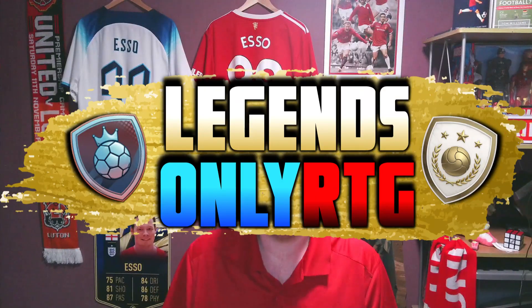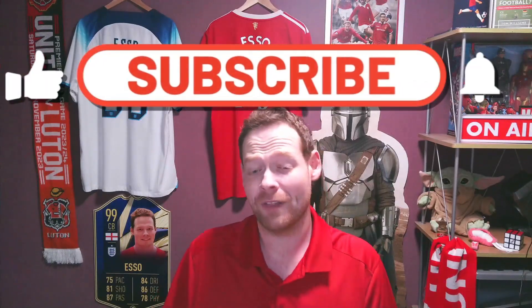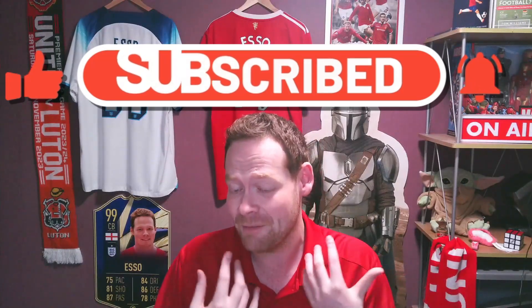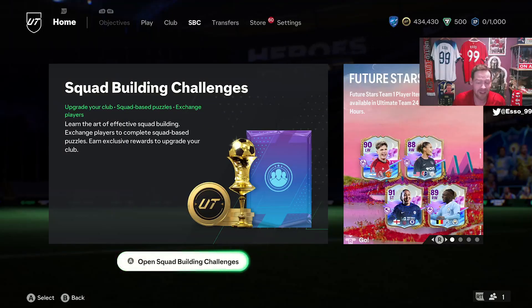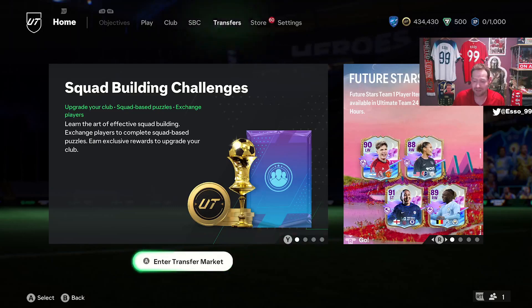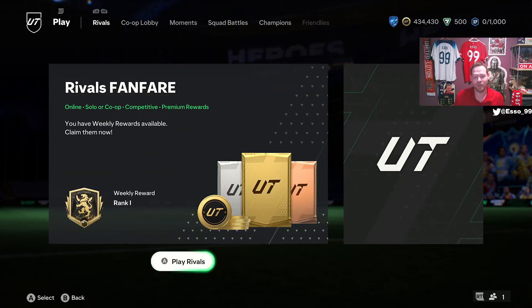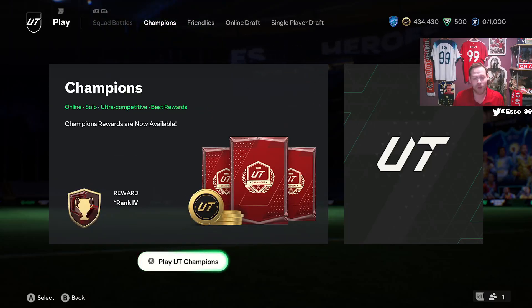Welcome back to the Legends Only RTG. I've been away on holiday for the last few days, so we come back on Thursday morning with essentially a full blank canvas going into Future Stars Team One. We're going to spend the next four or five hours opening all the packs we've saved up. We start off with 60 saved packs from last week's UCL promo, plus elite division rivals and FUT Champs rewards to claim.